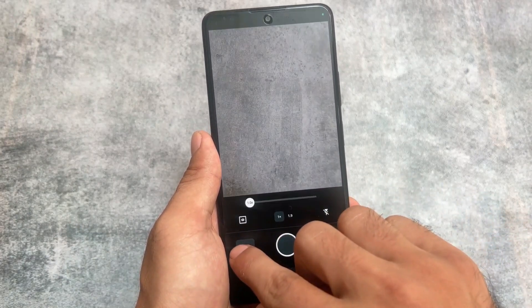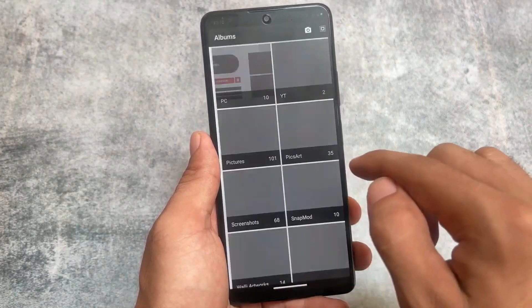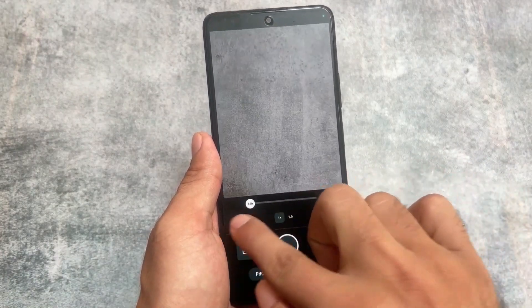The default launcher is not having any kind of customization features, and this custom ROM brings you the same Aperture camera for any device, which is a good option, but sometimes we need something else.